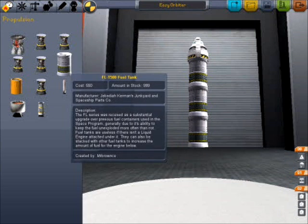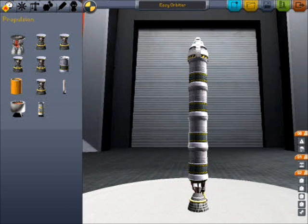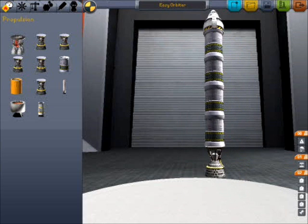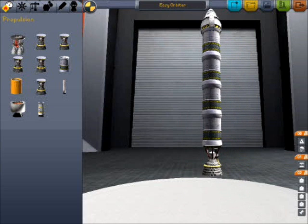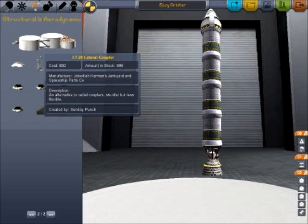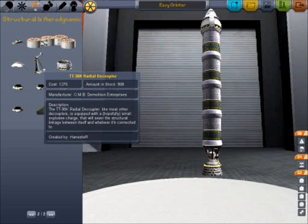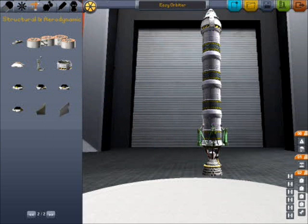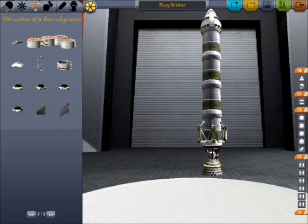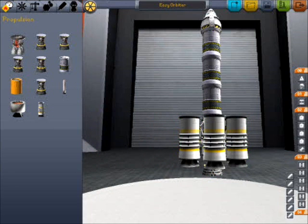These are liquid fuel tanks and they're going to feed one single rocket at the bottom. The physics of the game will actually let this get into orbit on its own, but it won't let it leave the launch pad because it has to reach a certain minimum level of thrust. So I'm going to strap on six solid rocket boosters around the outside on radial decouplers, which means that once we get fast enough and high enough and they've burned out, we'll be able to jettison these and travel the rest of the distance using just the fuel in the main rocket.